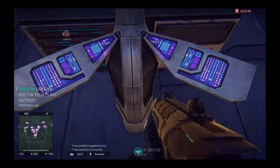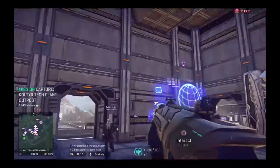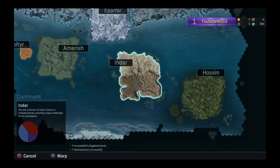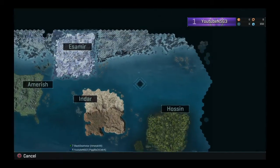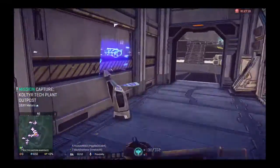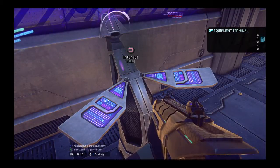Since I'm on the purple team, it shows me where I have low teammates and where I'm high on teammates right here on the map. And right now this is your base. One of your most important terminals is the equipment terminal.